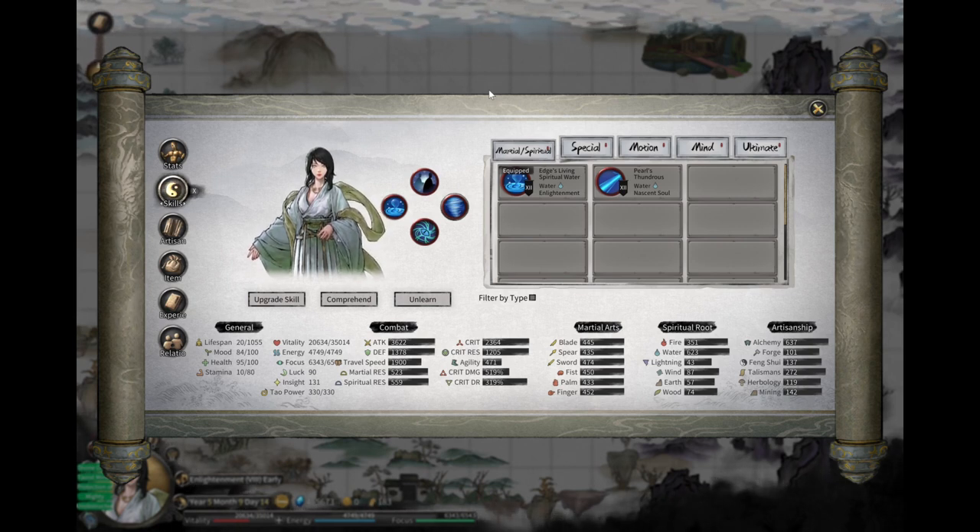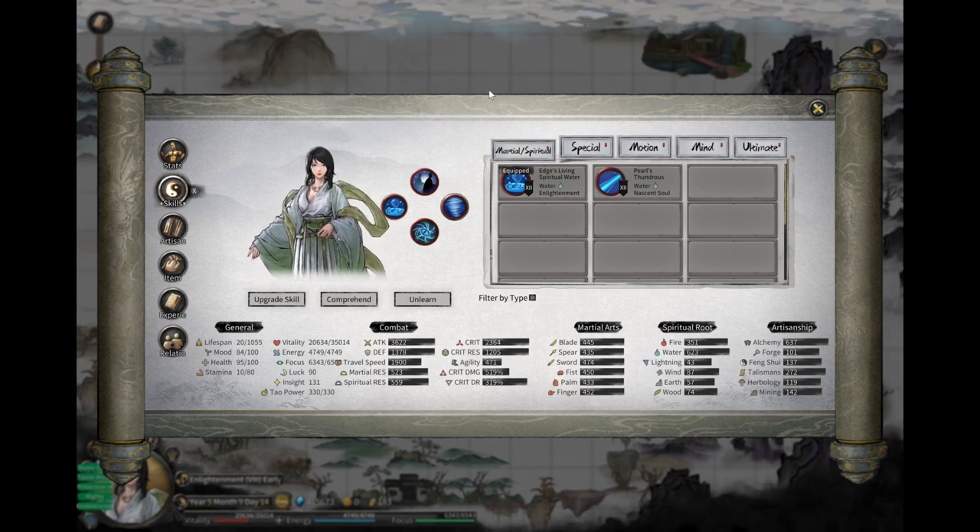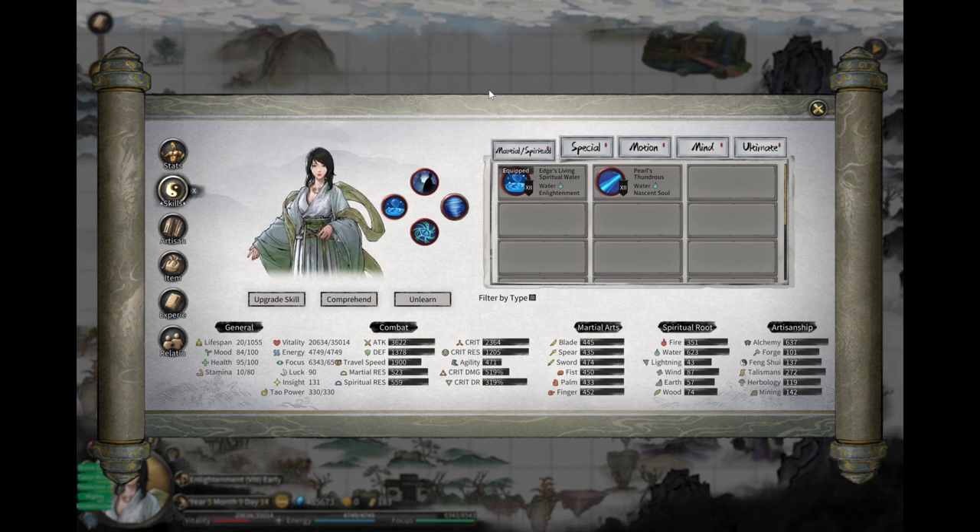At least from early to middle game till Enlightenment, which is already kind of an interim end game, this build is very good. Before we dive into the details and how it works, let's first show a few clips about this character and how it goes through battle along the progression.